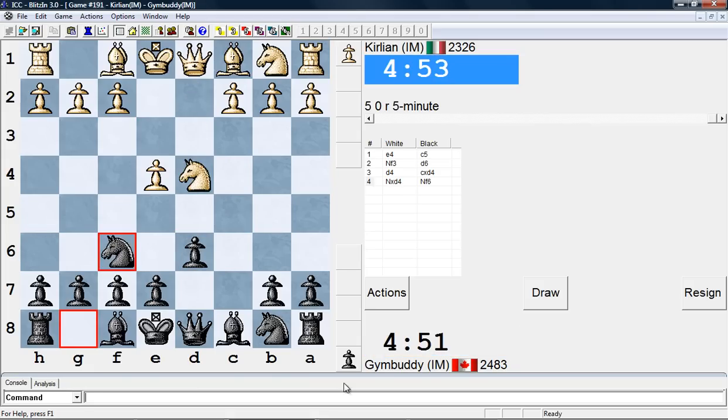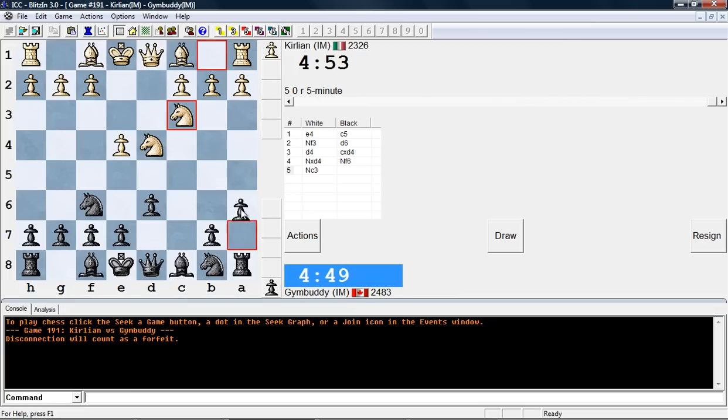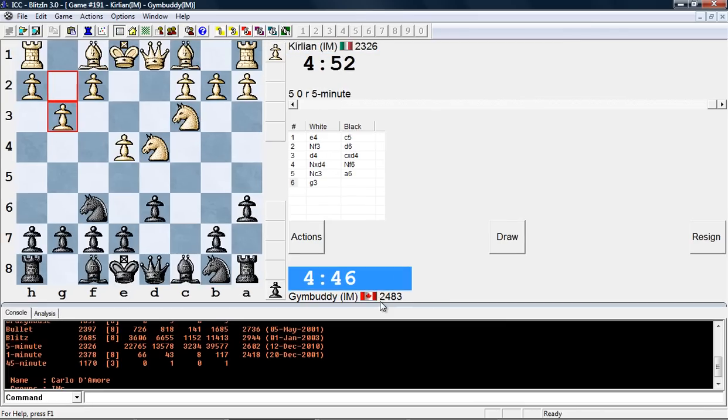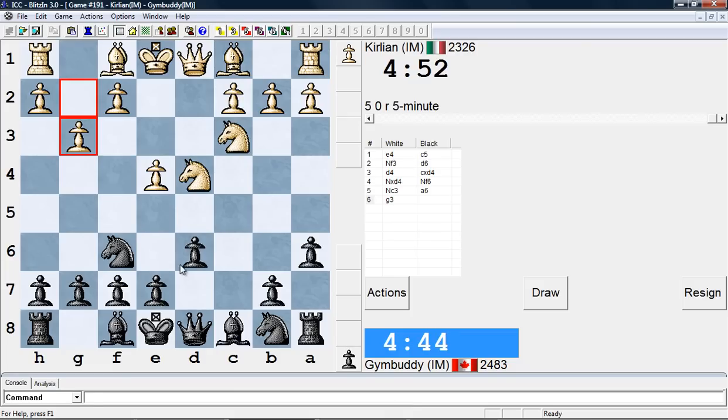This took me a long time, I don't think I could do it. And I'm playing against Krillin, Carlos D'Amour. Okay, so he plays the G3 line. Alright, so I'll get into the G3 line.